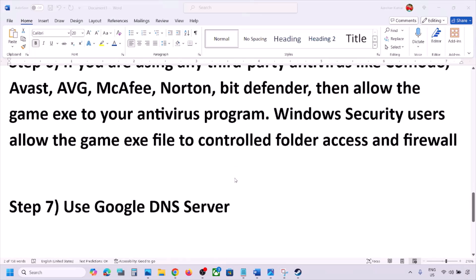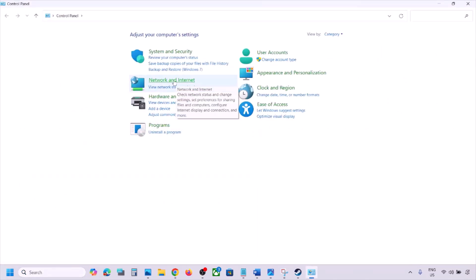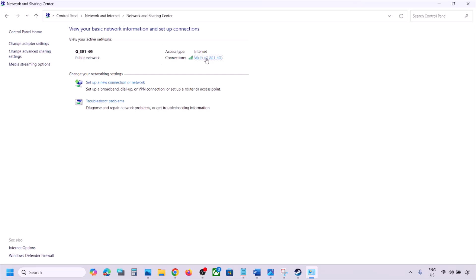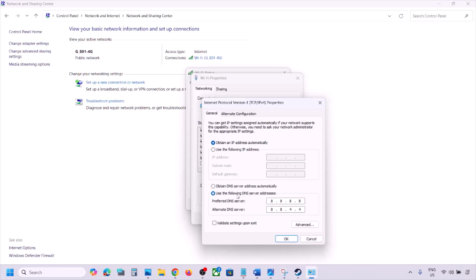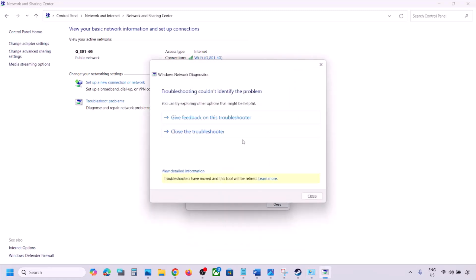The next step is to use the Google DNS server. Open Control Panel, go to Network and Internet, then Network and Sharing Center. Click on your Wi-Fi and then Properties. Select Internet Protocol Version 4 (TCP/IPv4) and click Properties. Select 'Use the following DNS server addresses' and type 8.8.8.8 for the preferred DNS server and 8.8.4.4 for the alternate DNS server. Check 'Validate settings upon exit,' click OK, and then launch the game and check.